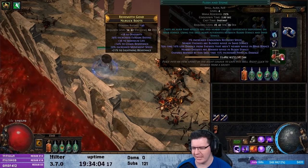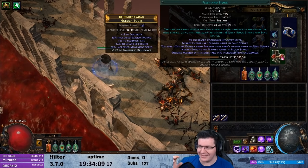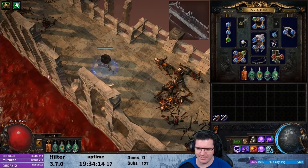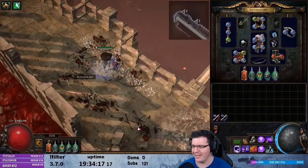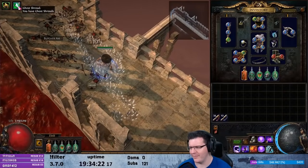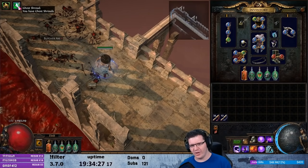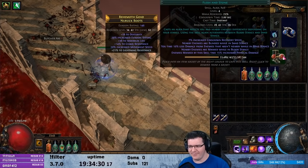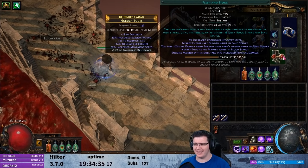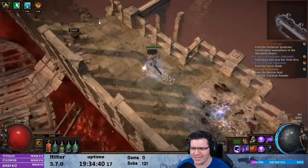Flesh and Stone in sand stance is insanely powerful — I did not realize how strong this would be. It is blinding anyone that comes near me, so anyone in melee range is instantly blinded. Blind is a very strong mechanic, especially for an evasion or dodge character. And the second half is you take 10% less damage from enemies that aren't nearby while in sand stance — that's just a straight-up 10% less damage taken, which is insanely good.